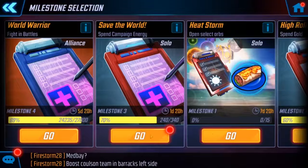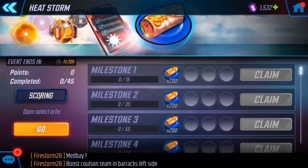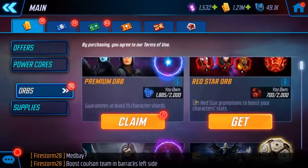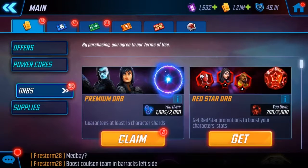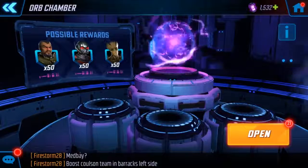Let's jump back and go ahead and open some orbs to get some chimichangas. Let's start with the premiums — on these ones I'm really looking for Yo-Yo.